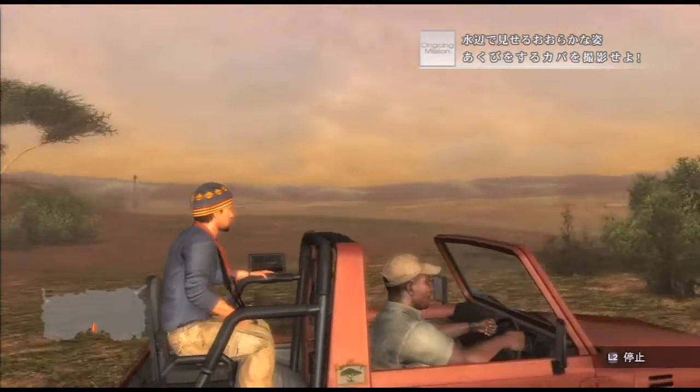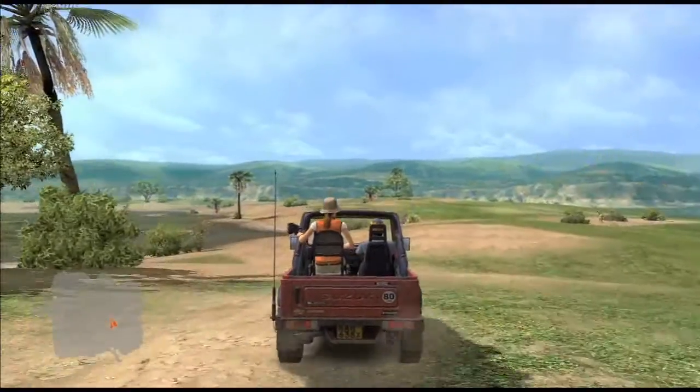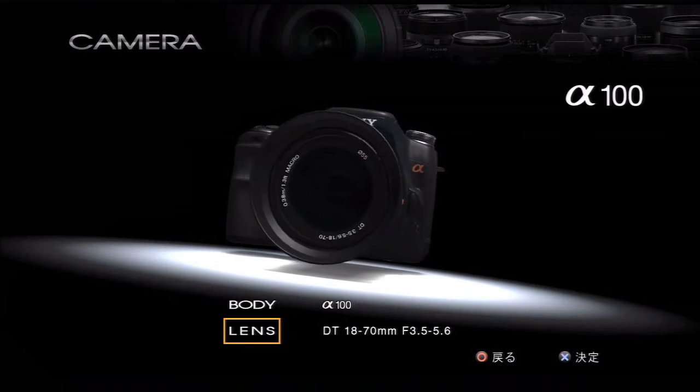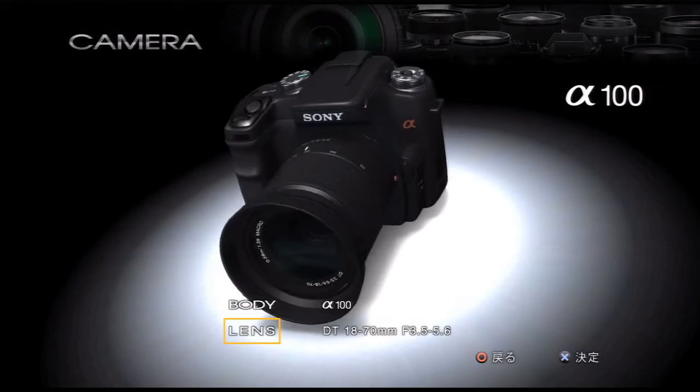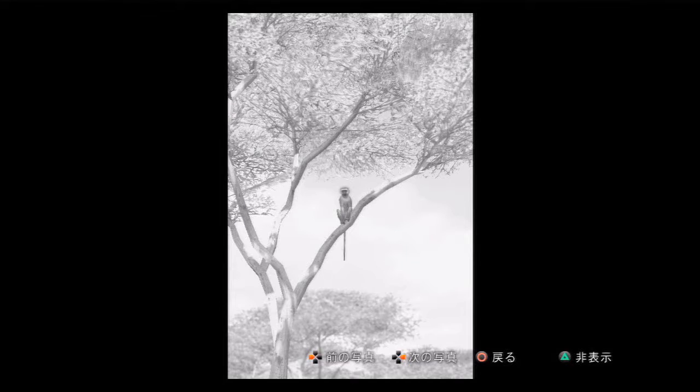As you progress, you'll be rewarded with access to new areas and the freedom to drive yourself instead of being chauffeured by a guide. You'll also unlock several Sony brand cameras and lenses, each one convincingly modeled after the real thing with an impressive range of features. You can tweak your focus, adjust shutter speed, shoot in black and white, and so on.